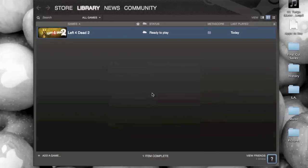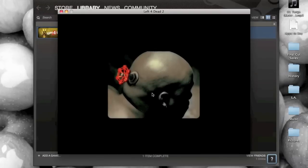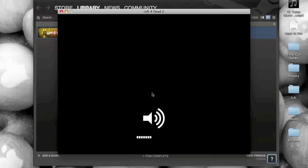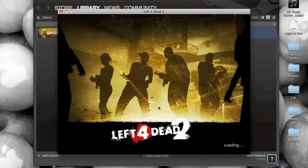Hey guys, what's going on? This is the MasterDog3 here with Left 4 Dead 2 gaming on the MacBook Pro 2011 13-inch model — Intel HD 3000 graphics, 2.3 GHz Intel Core i5 processor, along with 4 gigabytes of RAM and a 320 gigabyte hard drive. And before you close the video, don't worry —